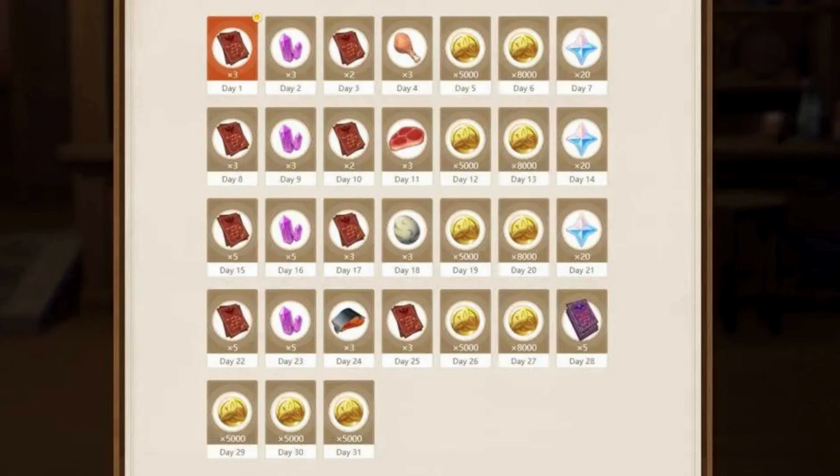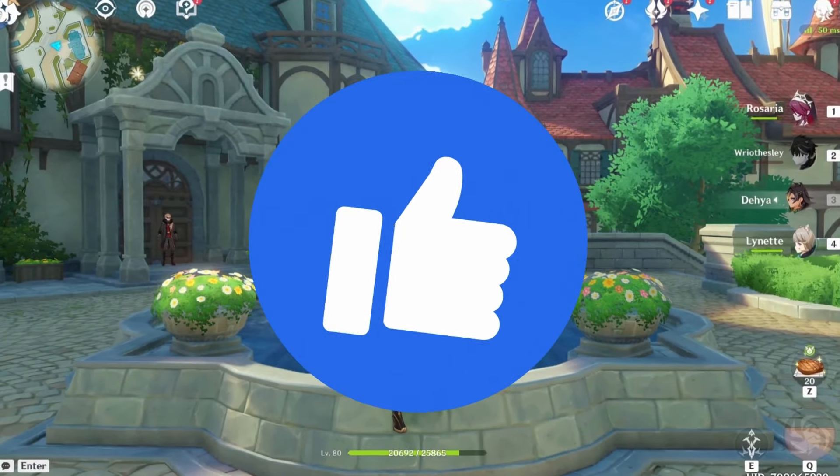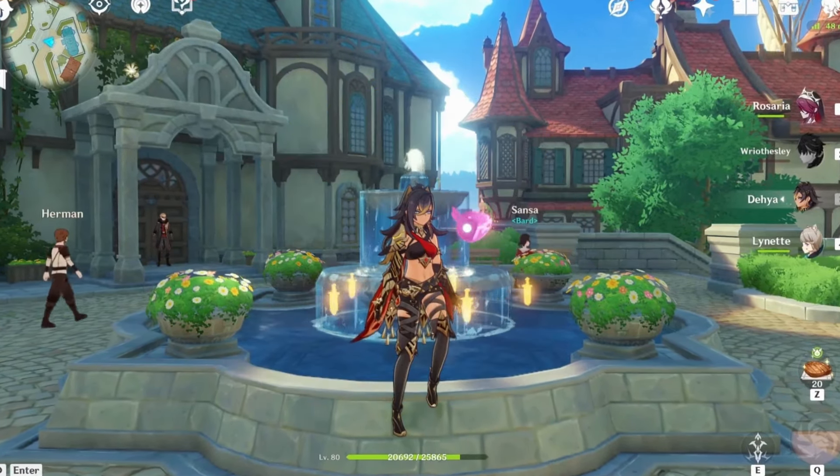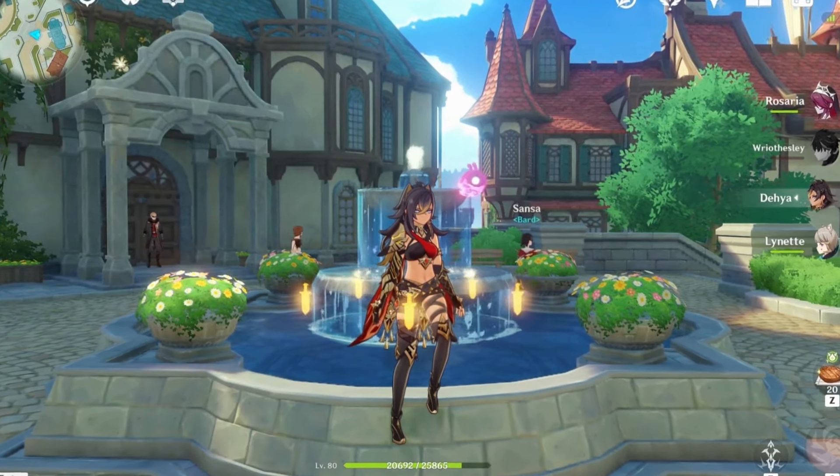Last but not least: check-ins. If you do your check-ins, they will give you — not every day, but every other day — 20 primogems. Keep on track with your check-ins. I hope you guys found the video helpful; if you did, please leave a like, and I hope to see you in the next video.